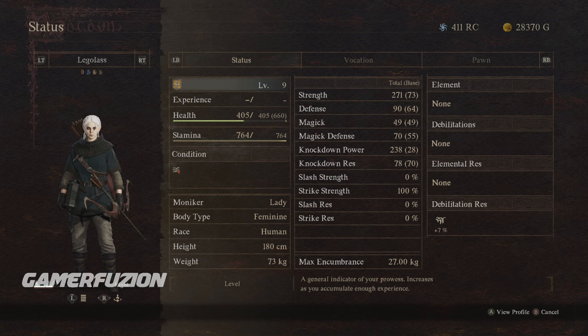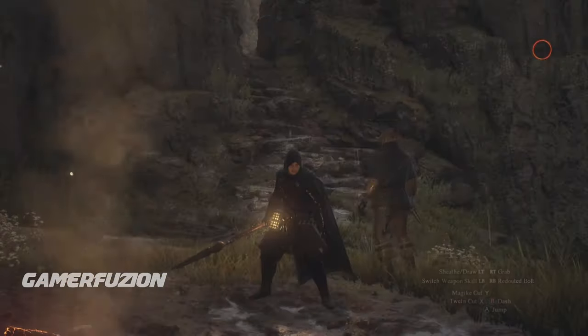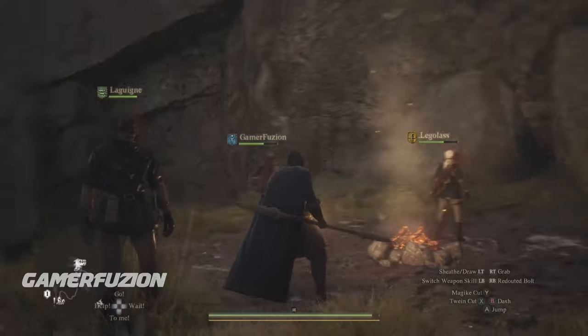If we take a look at her status now, she has a strength of 271, check out the 238 power and also the strike through — she's definitely just got an increment. I was actually about to fire her because she wasn't doing that great, but I think this bow just made her stay in my team.